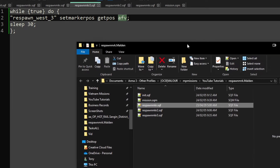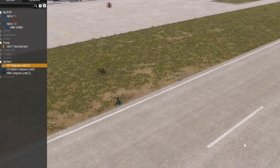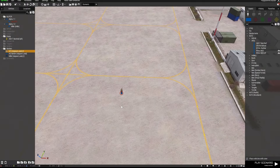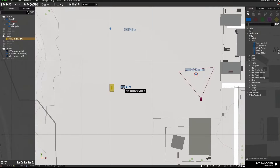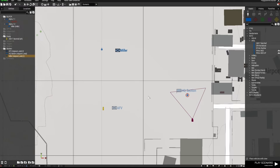I'll include this as a downloadable mission so you can grab it — no mods required except Eden Enhanced. If you're a mission maker and you're not using Eden Enhanced, you need to start using it today. To recap: we've got our playable unit, another object which can also be a playable unit, and a vehicle. The markers have variable names respawn_west, respawn_west_2, and respawn_west_3, and the scripts attach them to the variable names AFV, Miller, and OC.